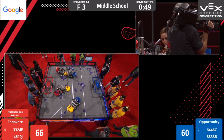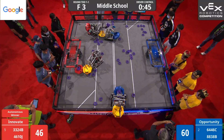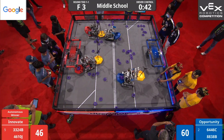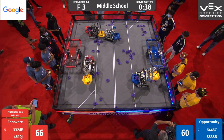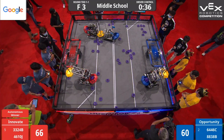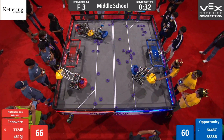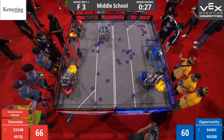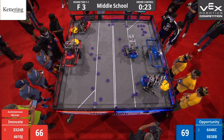For the Red Alliance, we have 3324B. Looks like they are getting pulled over by 8838B from the Blue Alliance. 41 seconds left in this match. Royal Robotics hand-loading ring after ring, scoring that on those branches of the blue mobile goal that they have in their possession. 30 seconds left in this match. 4610J from the Red Alliance pushes down that red platform — they climb up with ease. Don't they make it look easy?